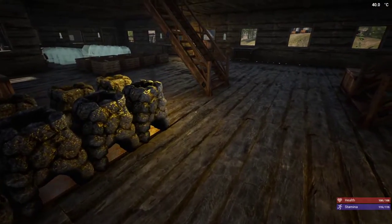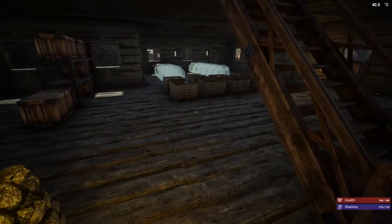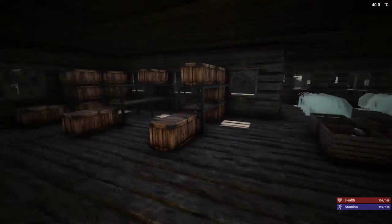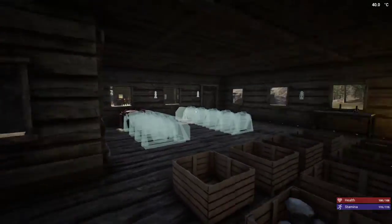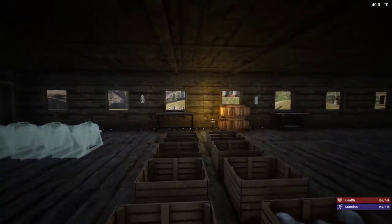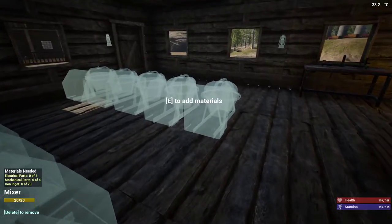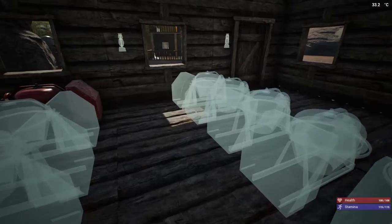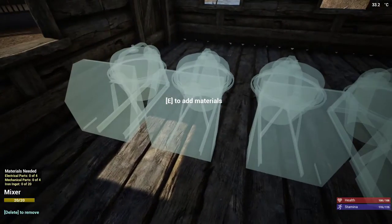I'm saving those fragments for making fire pots because it's so much cheaper to do fire pots than it is to do the oil lamps, because it needs glass and I need glass in order to fill in all these windows.